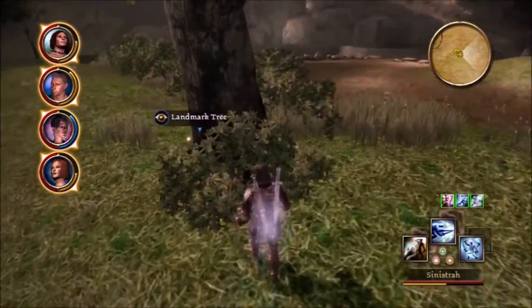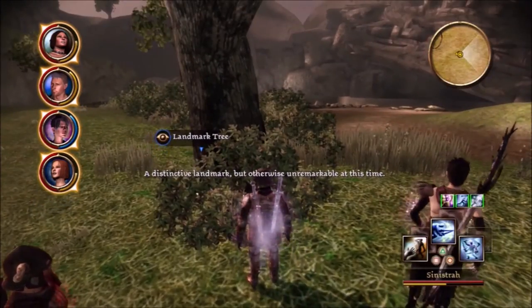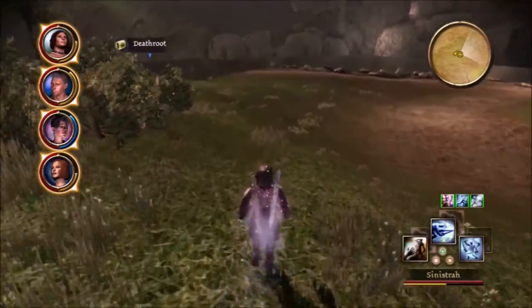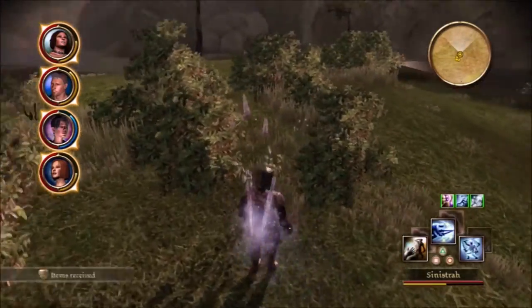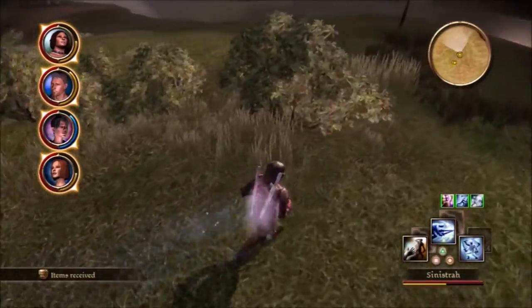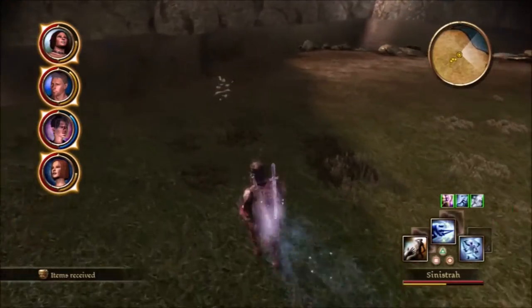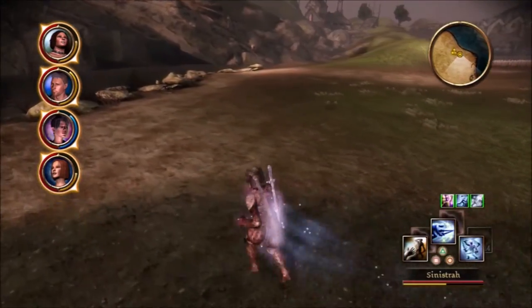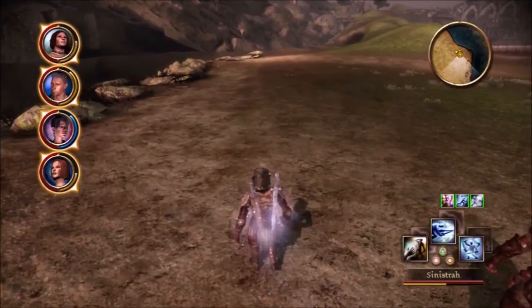Now if I had Dog with me, he could essentially mark a tree as his territory and we would all get a buff. I don't remember if it's extra damage, extra attack, or extra defense, but he marks his territory and it's good for the whole party. It's pretty funny. There are several of those around.